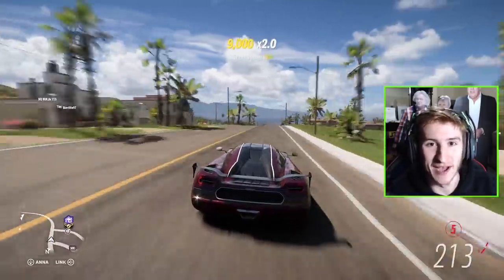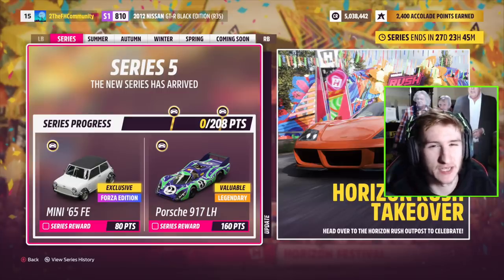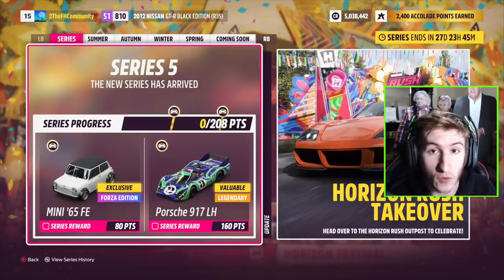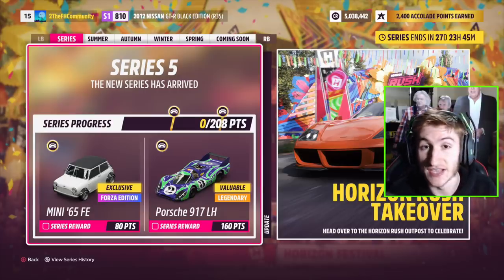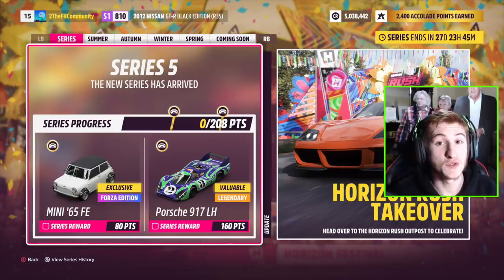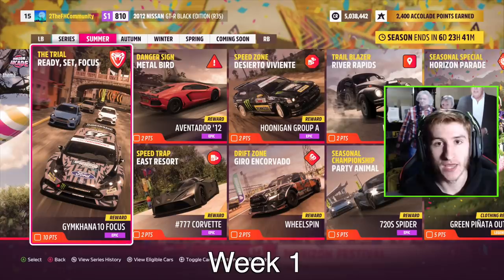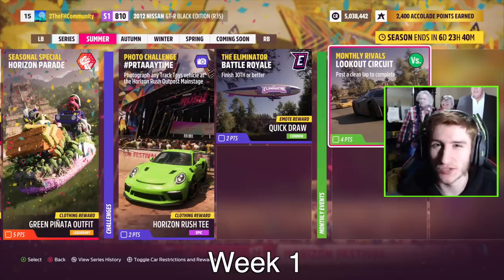Let's get into what's coming in Update 5, starting with the festival playlist and all of the new cars. For the full series at 80 points, which is around 50% completion, you can get the 1965 Mini Cooper S Forza Edition — a new-to-Forza Forza Edition, not the same one from previous titles. For 160 points of the entire series, you get the Porsche 917. For the first week, March 3rd to 9th (Summer), for 20 points you get the KTM Expo GT4, and for 40 points the Pichianis. Here are screenshots of the rest of the festival playlist for week one, including seasonal championships and treasure hunts.